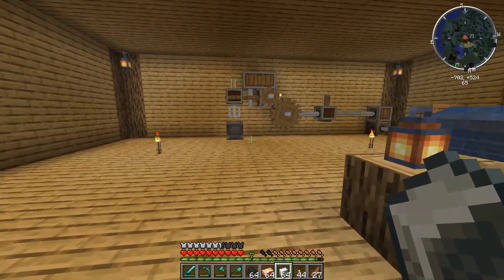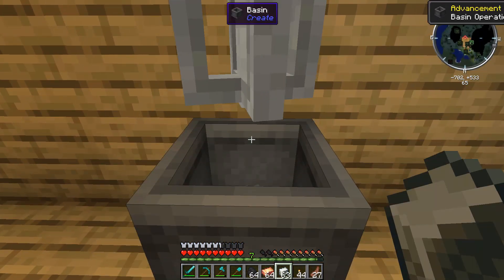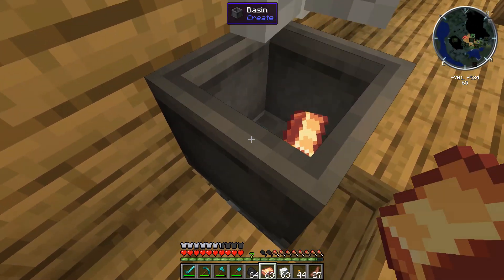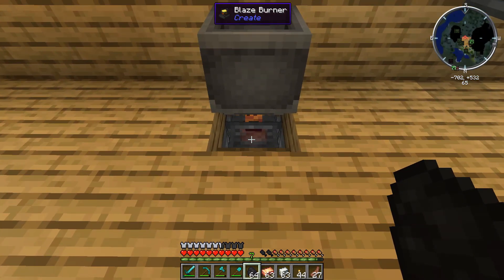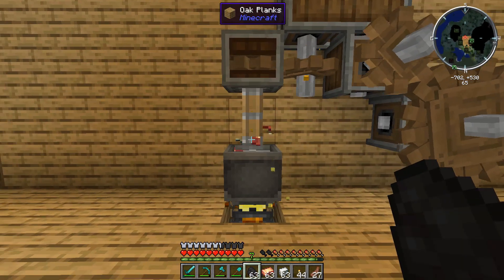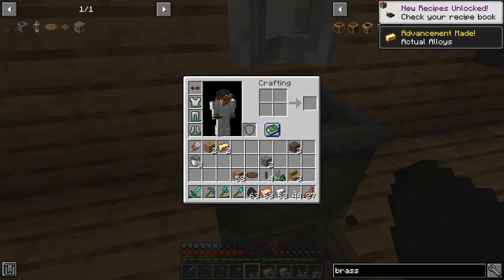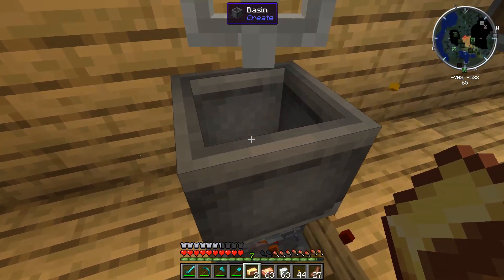An important thing to do right out the gate: if we toss the zinc in here, we get an advancement for 'Basin Operation'. Then if we toss in the copper, we'll see that nothing happens — but the minute we click the coal in here, this is going to become a full blaze head like you would see on the actual monster itself and it will go down and start working. You can see right there, the minute we do it, it comes down and we get a load of particle effects. Then if we right-click, we're going to pull out the brass ingots — you don't need an empty hand or anything, you simply right-click and you will get them out.